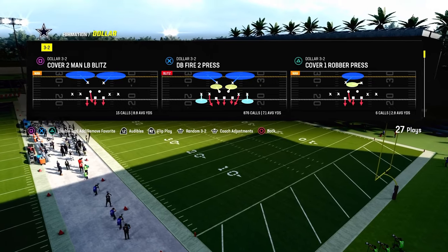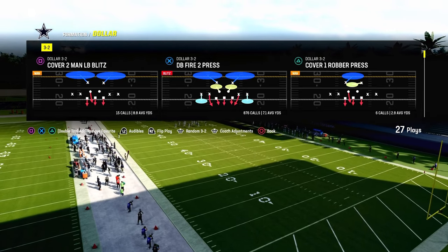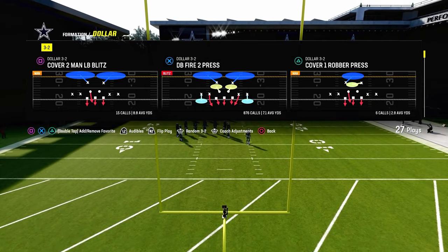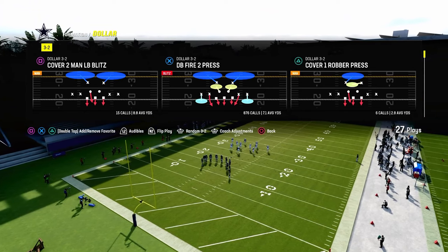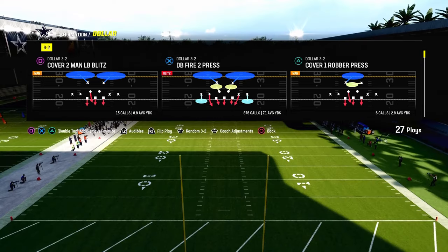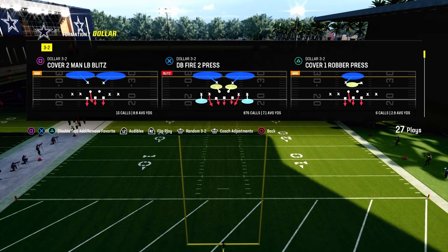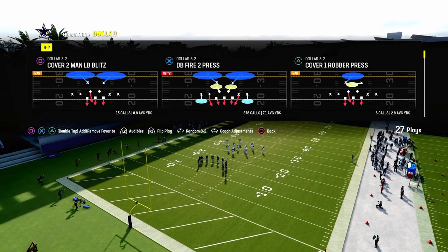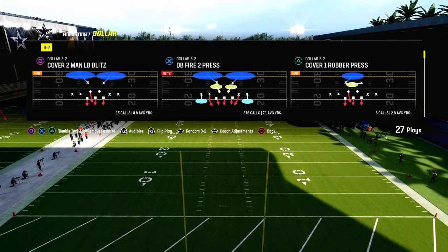If you want to get my entire dollar 3-2 defensive ebook, the link is in the description. This defense has seen a ton of updates this year — it's got the best blitzing concepts in the entire game and really good coverage concepts. It's the best chance, in my opinion, to consistently stop the main offenses you'll be facing. We also have a 4-3 and even a 6-1 defensive ebook, and we show you how to stop the run out of dollar. For just $10, you get access to everything — all of our ebooks and all of our updates.